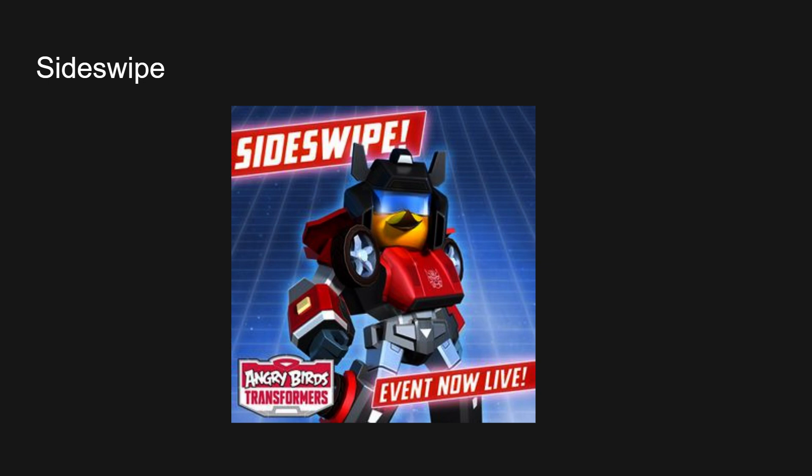I forgot what Sideswipe actually looks like. He came with a pistol for G1 characters but he also came with something else. He didn't come with the two swords he was packing in Bayverse or any other media. Ever since Bayverse introduced the idea of him having two swords, they kind of just stuck with it. I can't imagine what Drift would look like in the Angry Birds thing. What are we rating Sideswipe? It's a 7 out of 10. It looks good but feels lacking for some reason — he's missing upgrades and accessories.